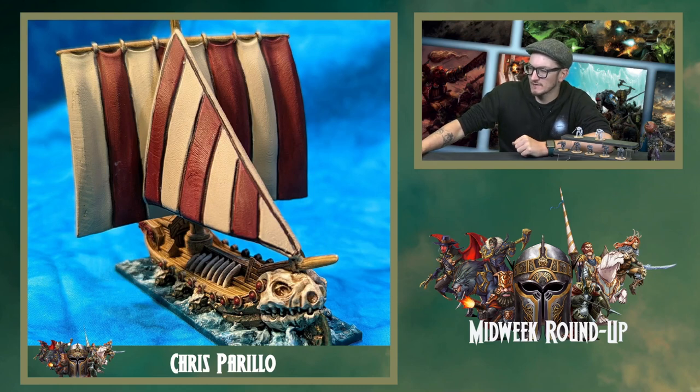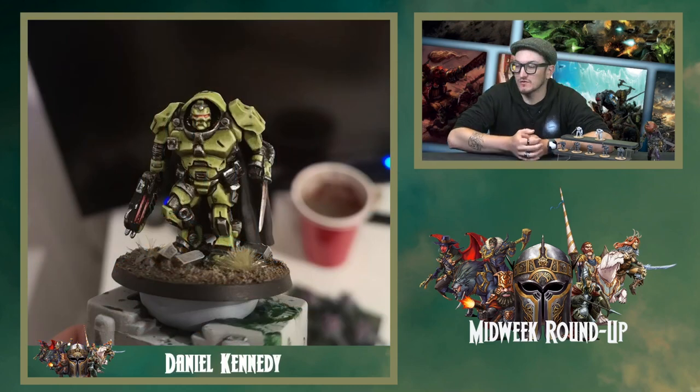Now, enough rambling from me — back to your painting. Looking at Peacekeepers and Peacekeeper Captains: I really like the colour scheme that Daniel Kennedy's done. It's camouflage, but also not quite — I really, really like it. It's really well highlighted, really well shaded — just an absolutely fantastic job. The base is really nice as well; the dusting on the base ties in with the colours of the Peacekeeper.